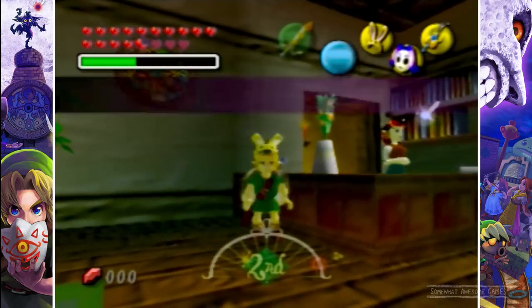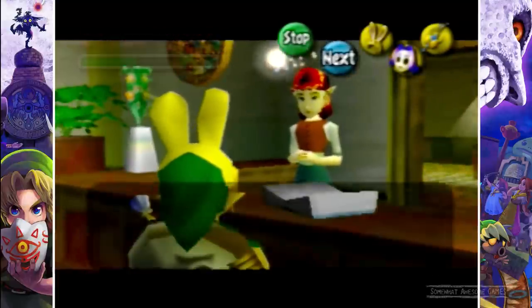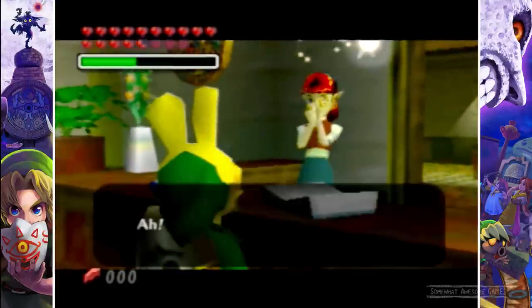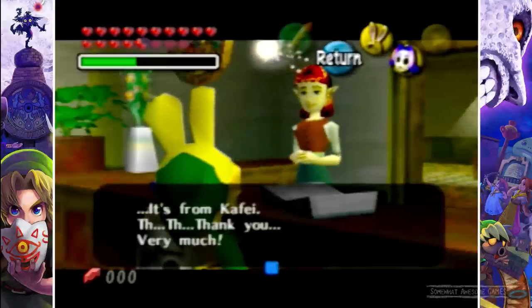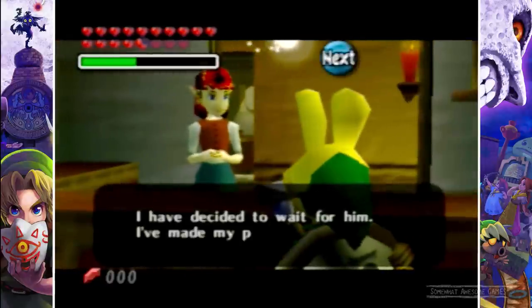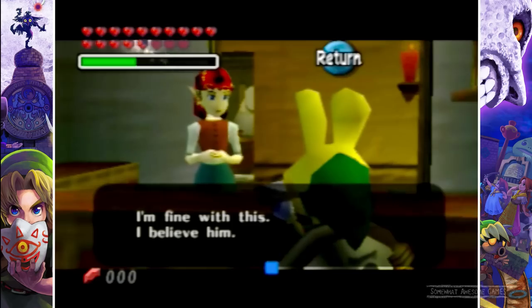So here she is. 'Did you meet him?' And then we give her this — we don't say anything, we just give it to her. 'It's from Kafei. Thank you very much.' So, 'I have decided to wait for him. I've made my promise. I'm fine with this. I believe him.' Essentially she's saying she's gonna stay in her room and wait.